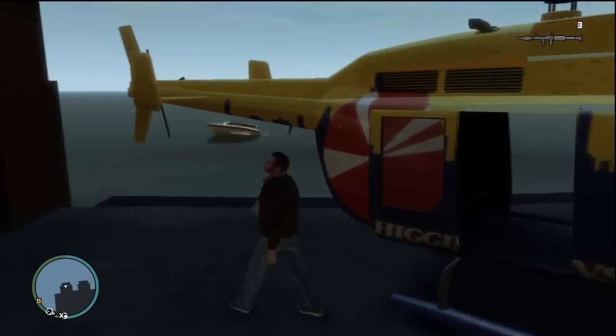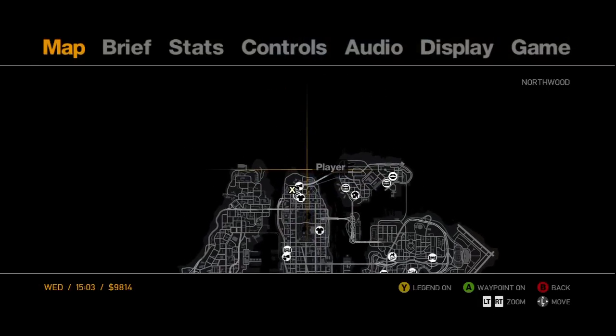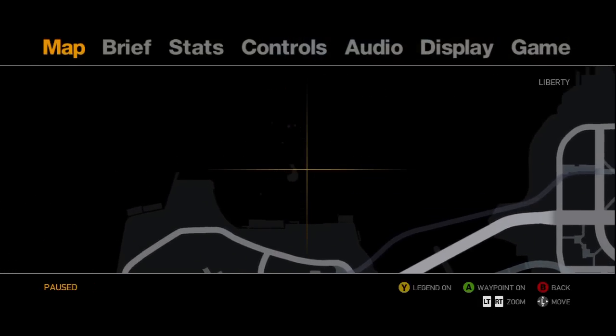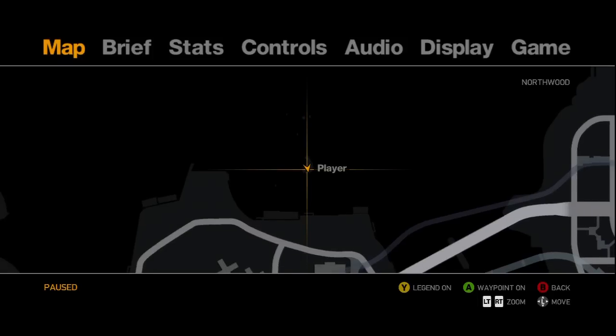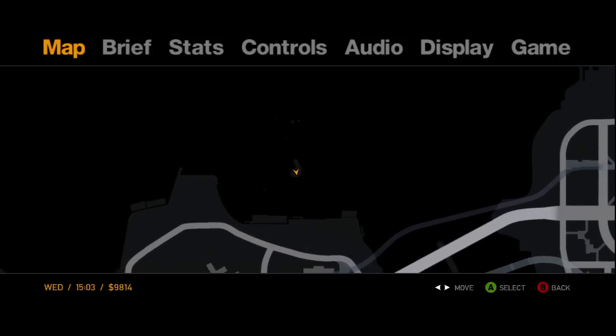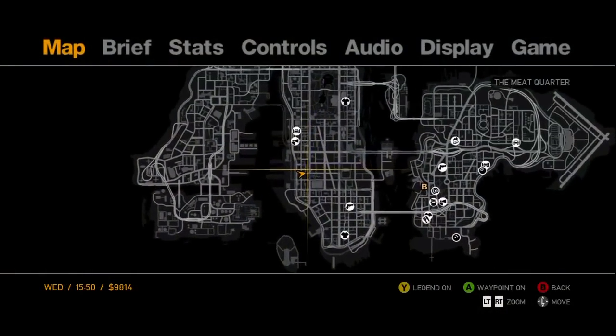You can also cheat to get the achievement — I'm not sure if it actually disables Chain Reaction. You can if you wish, but I decided not to just for the sake of the video and playing legitimately. There's an island right above Algonquin, and there's an RPG right there — you just need to land a chopper on it and you'll be fine.